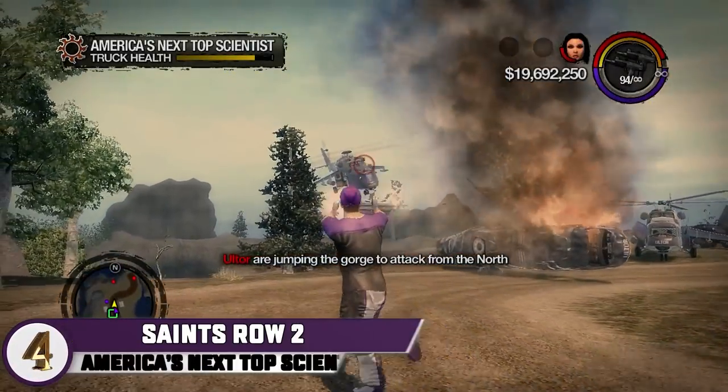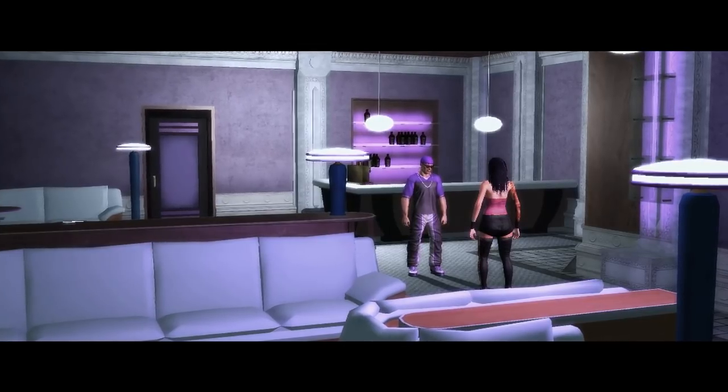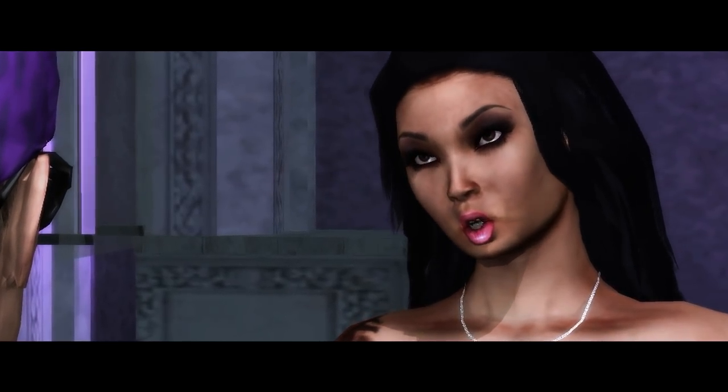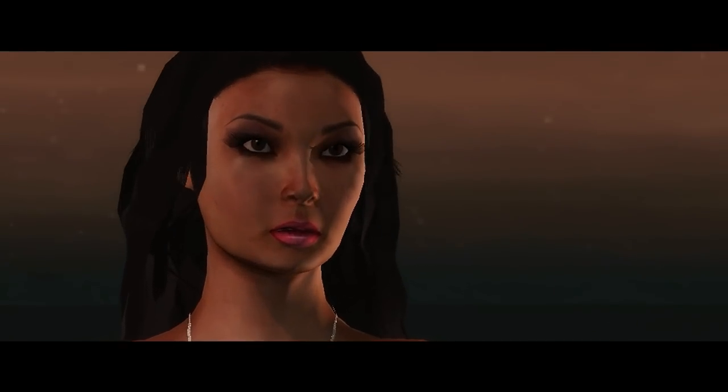Coming in at number four, we have America's Next Top Scientist. Serving as the third and final mission of the Ultor Exposed DLC, the boss has to help microbiologist Tera — yes, that Tera — reach Mount Claflin for a news interview to take down Ultor.